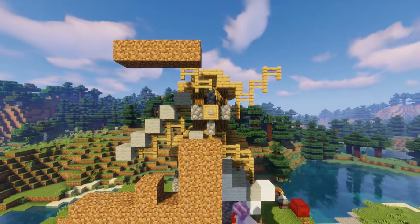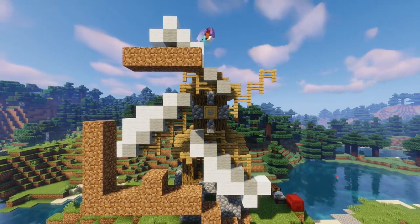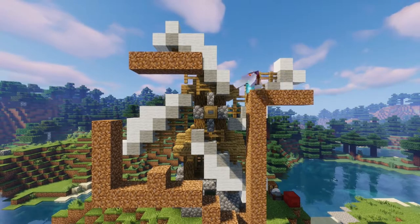Blades are completely up to you on how you want to build them, and for this one, we went with fence posts moving diagonally, and some added white and light gray wool.